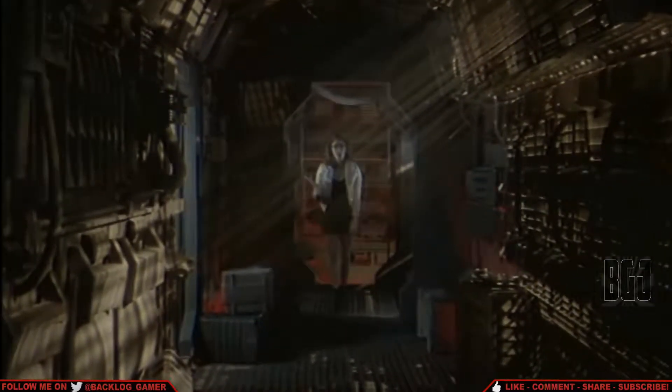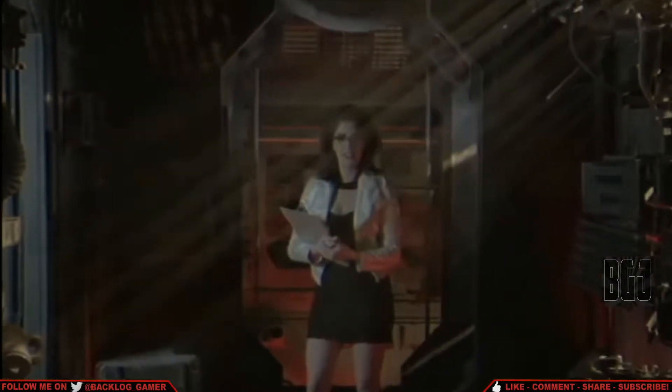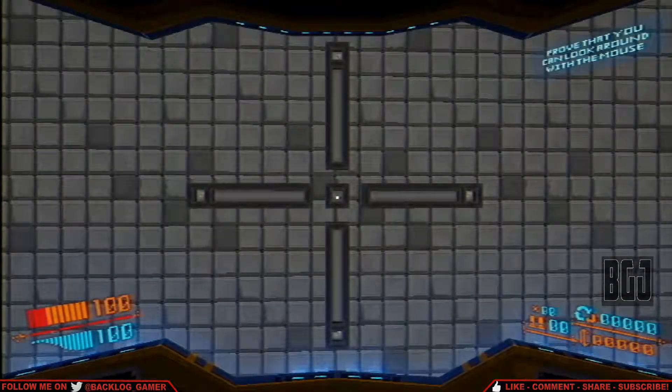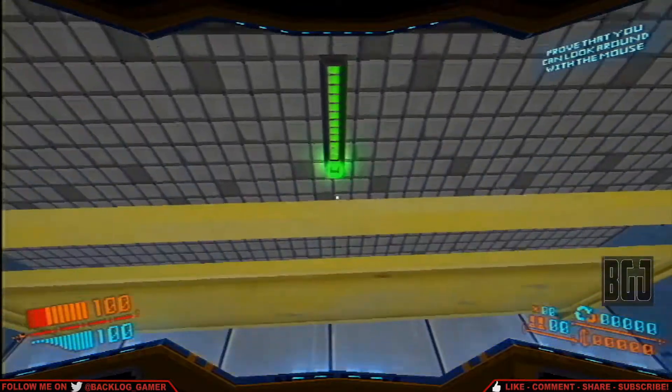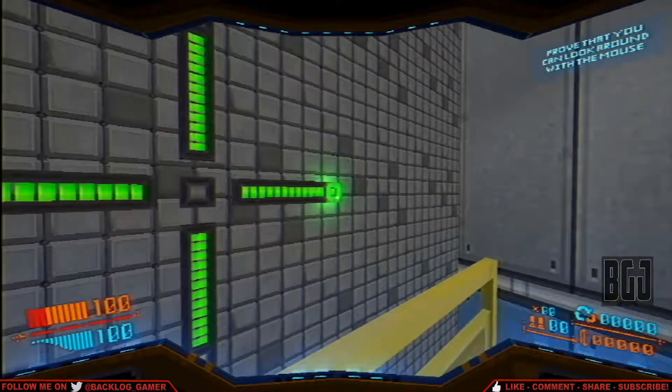Hello and congratulations. You've obtained the lucrative job of scout for the class 9-6 spacecraft Icarus. They're depending on you to locate safe areas full of valuable materials to scrap. It's a rewarding but physically demanding job, so let's begin with a quick health assessment. Start by turning your head side to side and up and down — we need to confirm you can move your head. Prove that you can look around with the mouse.